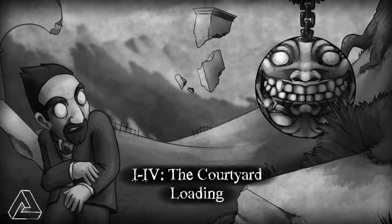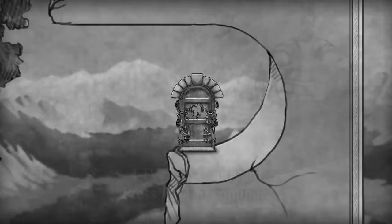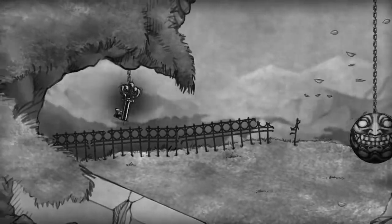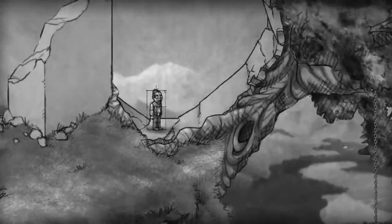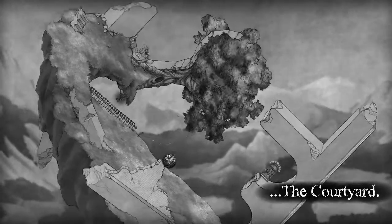The Menace — he's on a chain now. His eyes are pearly white, they're kind of creepy. Now I have to get a key — the menace is guarding it. How will we get to it now, Bilbo? So, the courtyard — interesting.